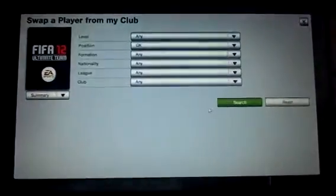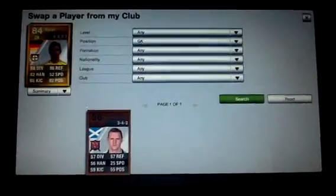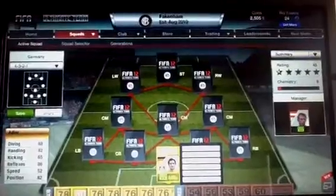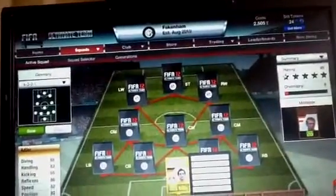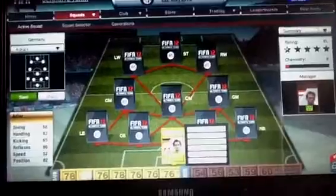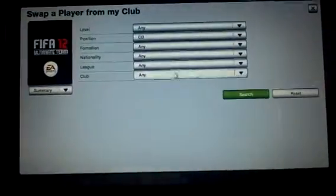So this is my German squad builder. In goal we have Adler — absolute tank, he's awesome. I love him: 88 diving, 86 reflexes, and 82 handling, so he can keep hold of the ball.